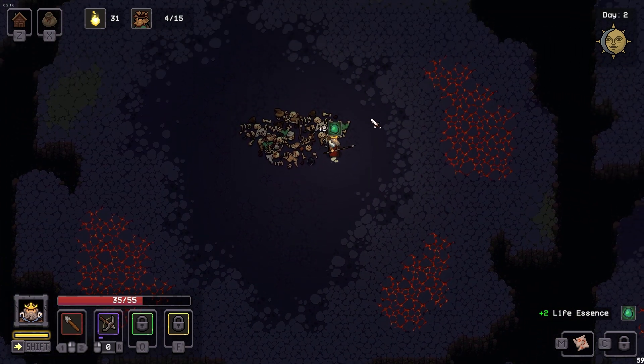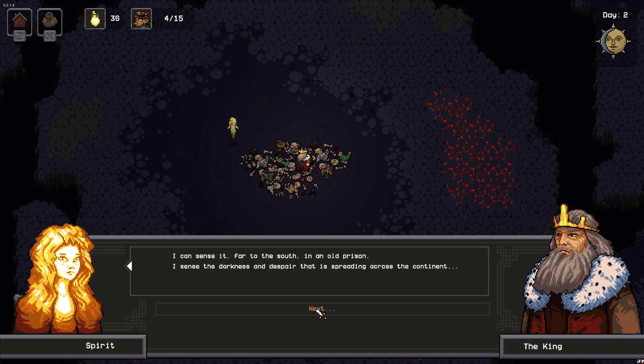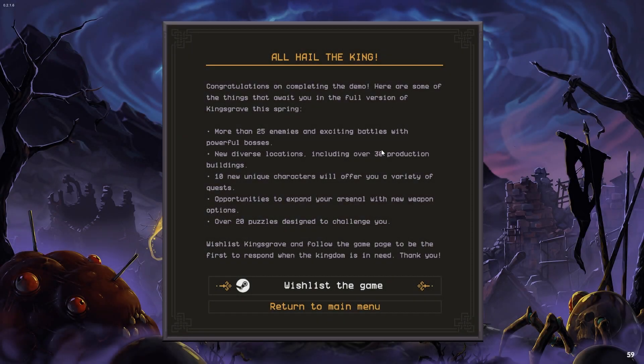We did it! 'You survived this fight, but far from being your last. The main enemy is still ahead. I can sense it far to the south — it's an old prison. I sense a darkness and despair that is spreading across the continent and this darkness will not stop until it has consumed all the survivors. Save them, save them, my king. I believe in you.' 'Maybe I should have just stayed dead.' Is that the end of the demo? All hail the king, baby!